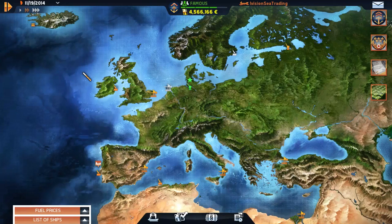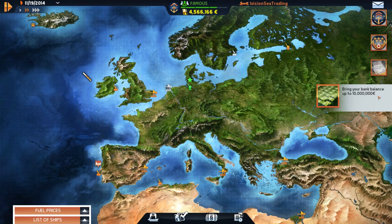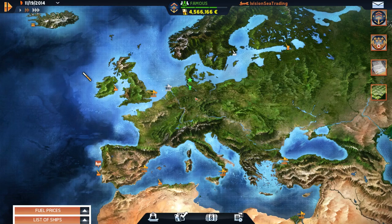Welcome back to Trans Ocean: The Shipping Company let's play. We're in the scenario — I played a little bit off camera, it's been a while since we've done a video here so let's get back into it. We've got our Alabama, which is our biggest ship, cruising out. Our other ship, the Mersk, I'm sorry — the iVision Explorer is sitting here in Lisbon. We have to bring our bank balance up to 10 million euros; we are sitting at 4.5. We have to fulfill one company contract, become a tycoon, and get to the next rank — so we've got a lot to cover, starting here in Lisbon.